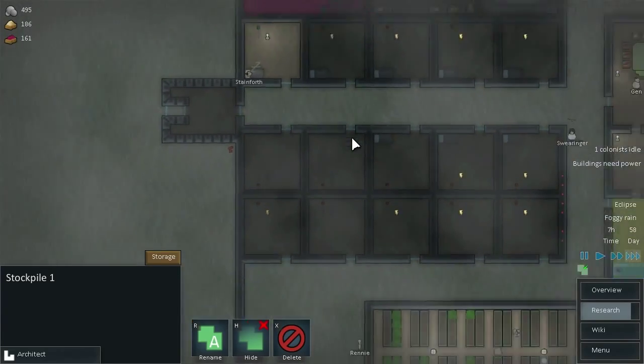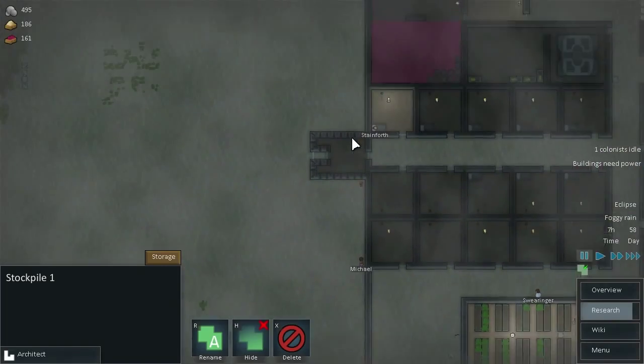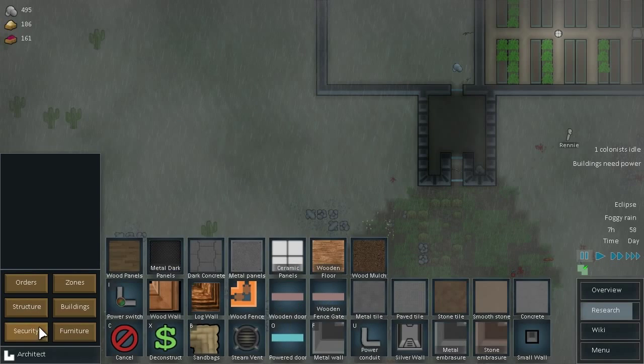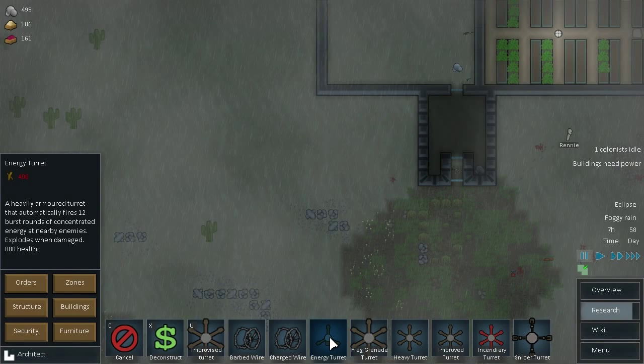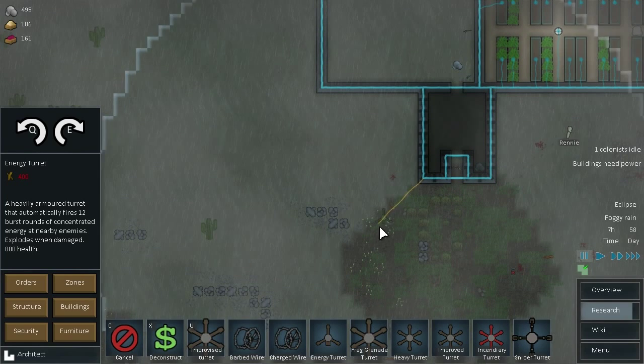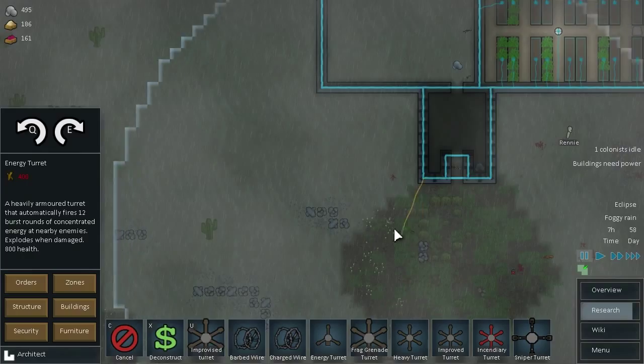Our lamps are now in place and working properly. Security — energy turrets versus heavy turrets. Heavy turrets have 800 health, energy turrets also have 800 health and 12 rounds. Energy turrets are cheaper and just as strong as a heavy turret, so we'll go with those.